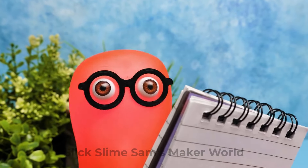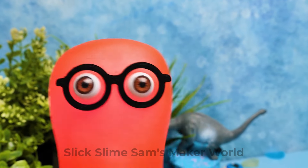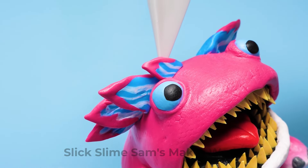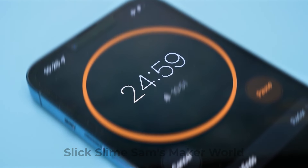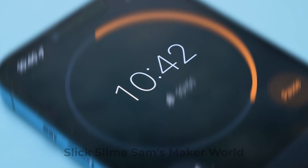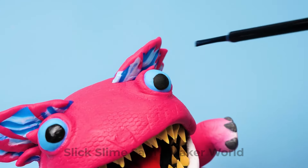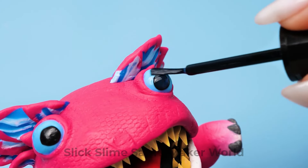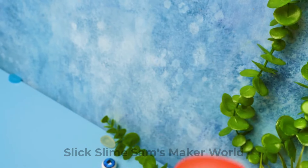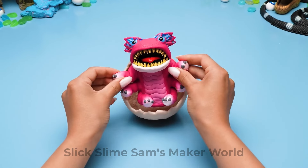Now I have everything ready! The oven is preheated to 110 degrees Celsius! I'm almost done! A drop of transparent nail polish on the eyes, and a little bit of it over here. Now comes the finishing touch! There you go, Clombo!